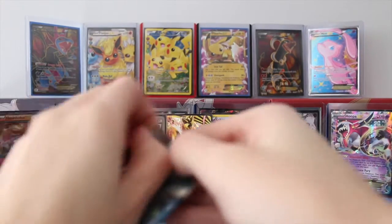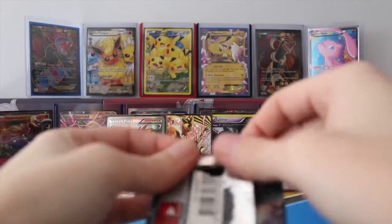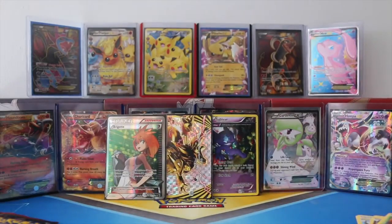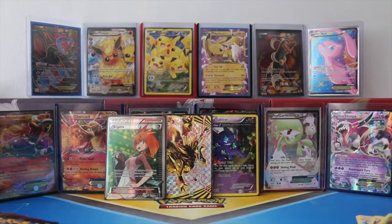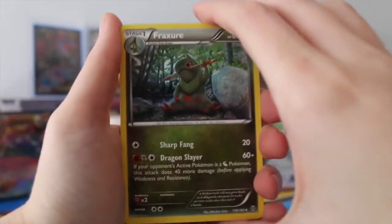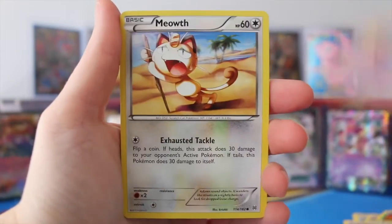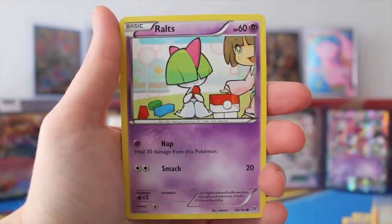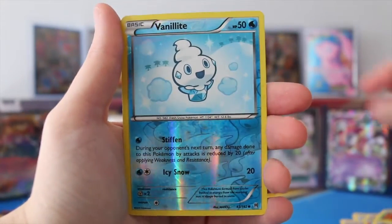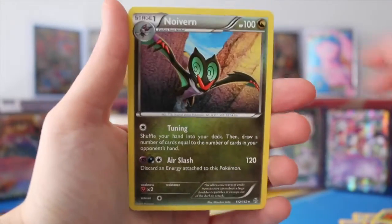And we still have two packs to go. Hopefully that's gonna continue here — it's nice when you really luck in, because sometimes you get these Blister Packs and you don't get a darn thing inside of them. Always a great start. We have 8 Fracture, 8 Burning Energy, Swoobat, Meowth, Pansear, Ralts, Swinub, Noibat. Our Reverse is a Vanillite, and our final card of this pack is a regular rare Noivern.